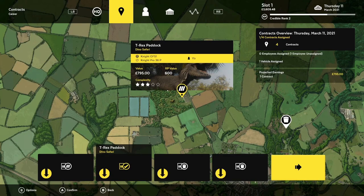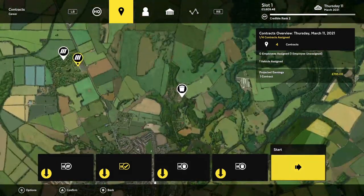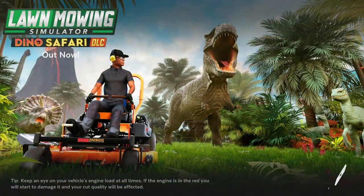Thank you, Past Bonkycook. Present Bonkycook here. We're going to be showing you the location of the valuable in the T-Rex paddock of the Dino Safari. As you can see, I have that contract selected and I'm going to start it.